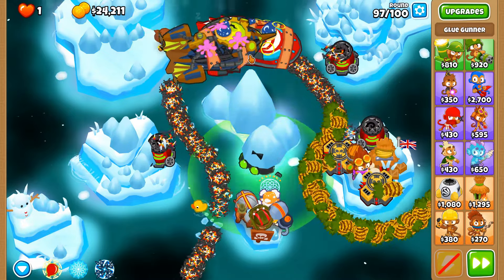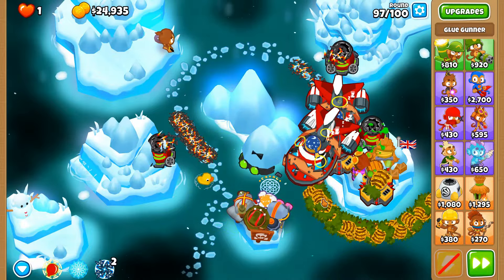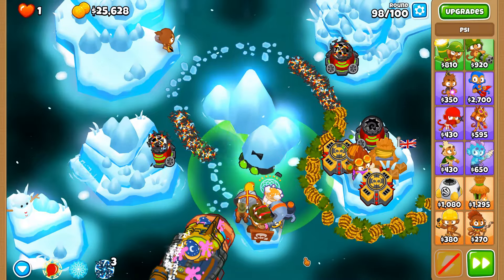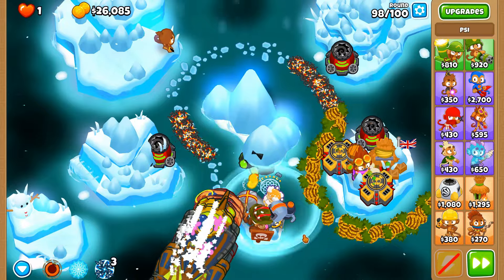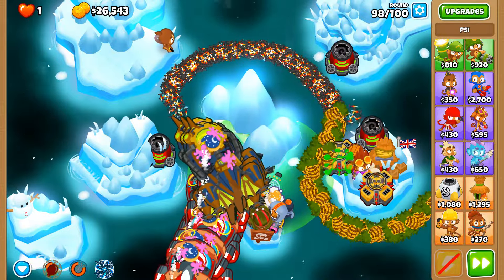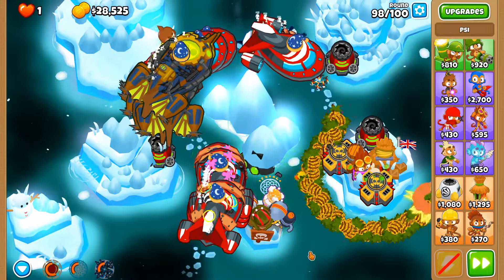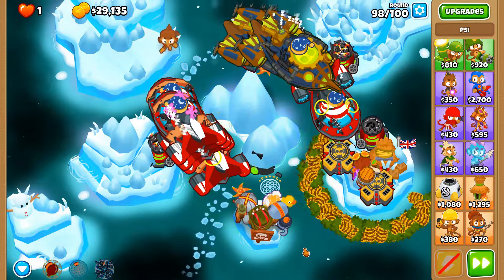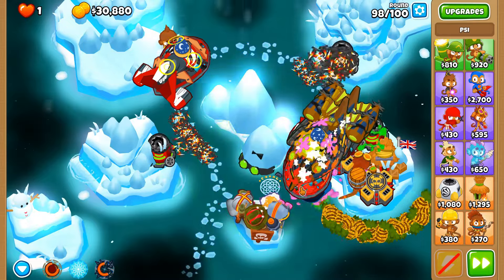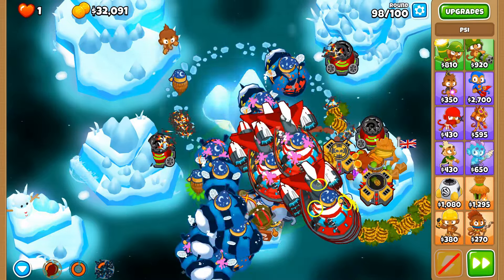We're going to have to spam abilities in this scenario. Hopefully the spike mines at the back will be able to deal with the rest. Round 98 — Sai at level 19, we should be able to get to level 20. Round 99 — using silent scream to get rid of some of these as early as possible. Look — they're all vibrating, that's the power of silent scream. It does damage; you just have to wait for the fortified ones. Glaive lord is now up and active — excellent!